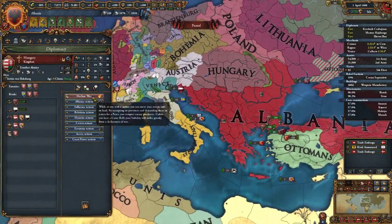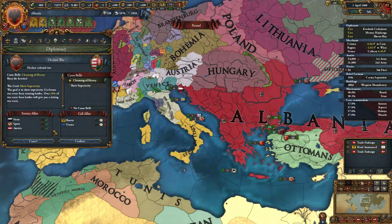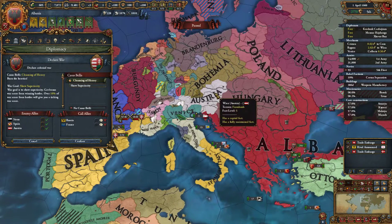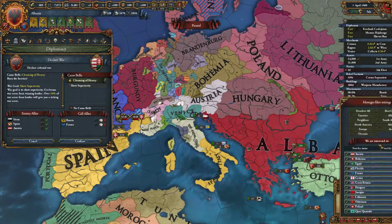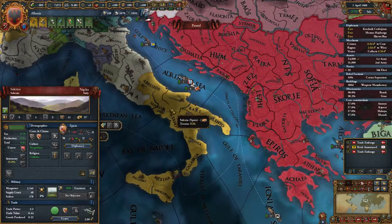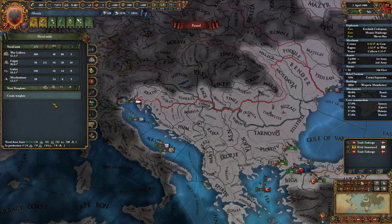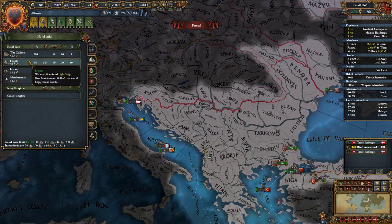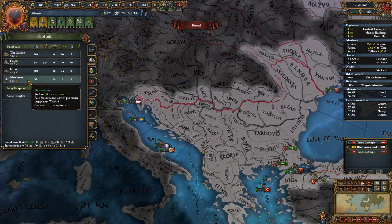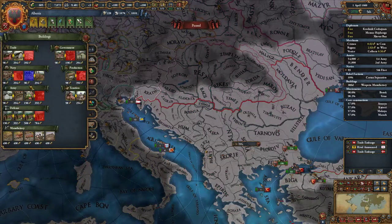I'm thinking declaring war on Hungary would probably be one of the easiest ways to break up this alliance chain. Declare war on Hungary and Austria, beat them both, have them sign separate peace to annul treaties with Spain, then just focus on Spain himself. I only need like one province — release Naples and then declare a reconquest war. I've got a pretty potent navy: 31 lights, 32 galleys, 30 transports, and we could build more shipyards.